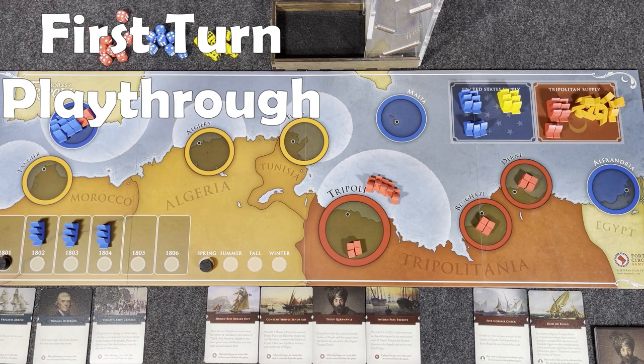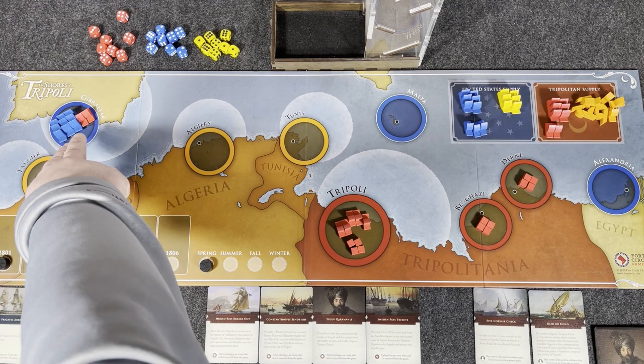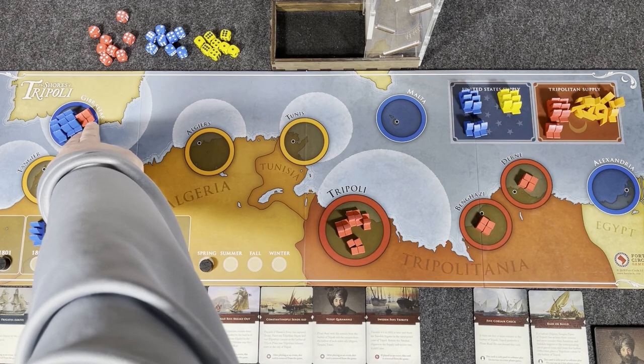Let's play through at least one full turn. If you feel the overview I already did is enough, go ahead and jump to my review towards the end — you'll see it labeled in the top left of the video. Otherwise, let's at least play through a turn. I'm going to reset it here. This is the solitaire setup: you're seeing the United States with three frigates in Gibraltar.